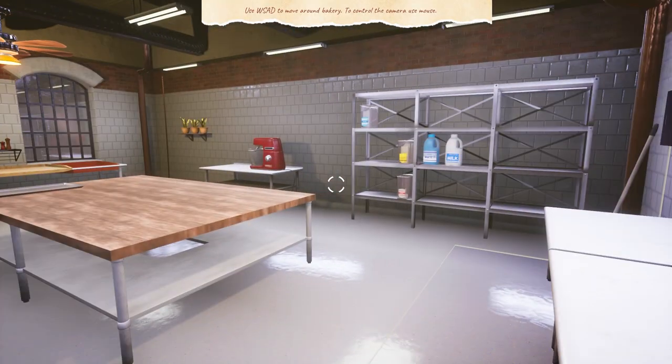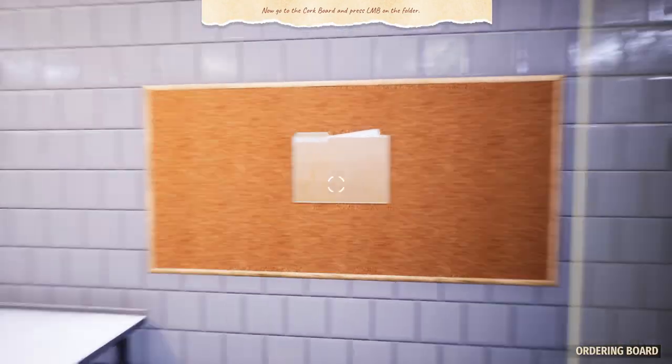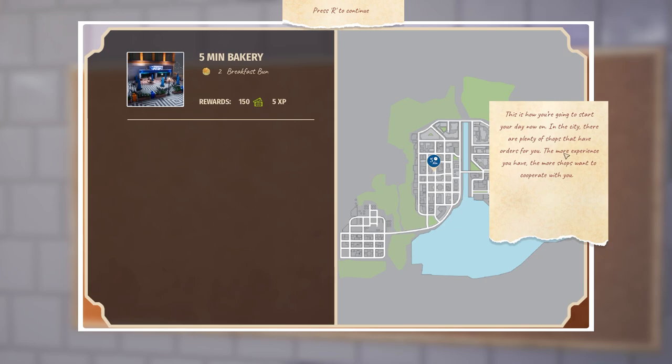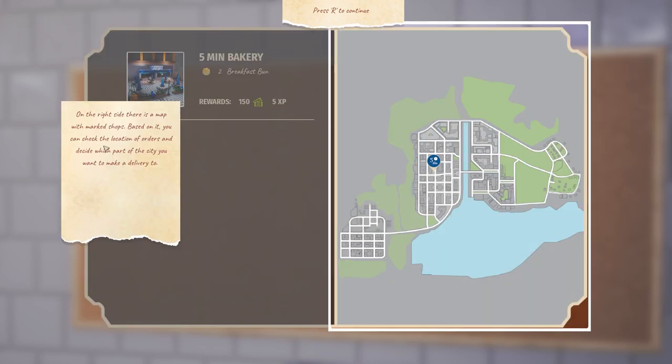Quite quaint surroundings. I dig it. So like, what do I do? Use WASD. Now, go to the cork bar — press LMB on the folder. Five-minute bakery! In the city there are plenty of shops that have orders for you. The more experience you have, the more shops want to cooperate with you. On the left side there's a list of shops with current orders. Each has a draft with kinds and amounts of products needed to finish requests. After finishing the task, you can gain different rewards and bonuses. Later in the game you'll be able to choose more than one order. On the right side there's a map with shops marked — you can check the location of orders and decide which part of the city to make a delivery to.